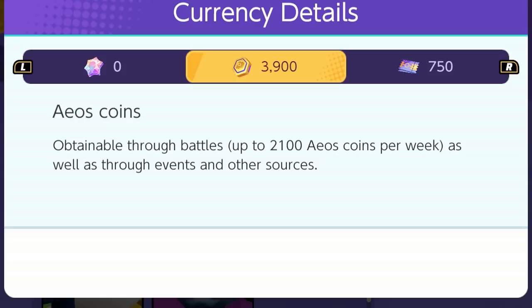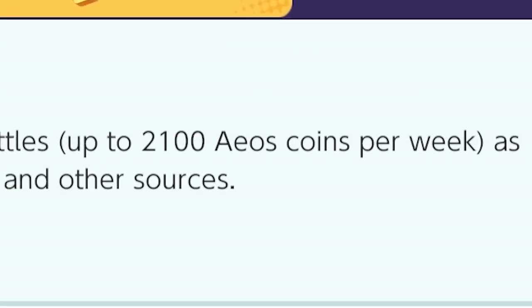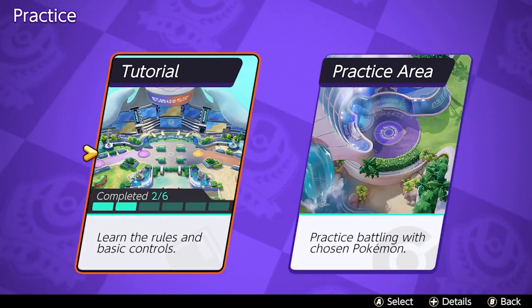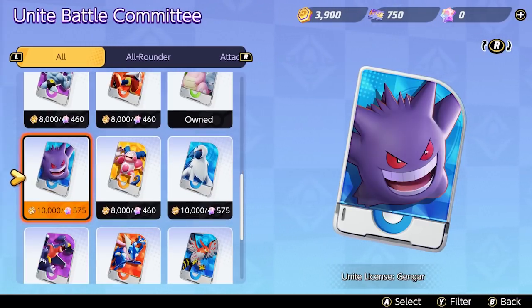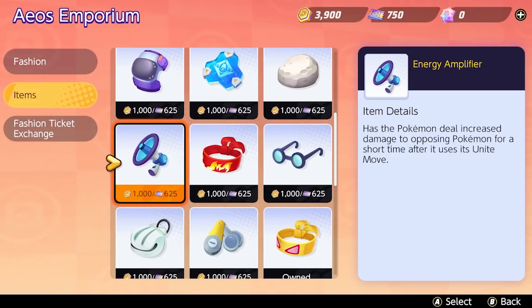First, you've got your EOS coins, the most basic currency. You get these from completing challenges, level up rewards, and after every match, though you get a pretty small amount — I was only getting 40 coins for wins and 20 for losses in the normal 10-minute mode. There is a weekly cap of 2,100 coins that can be earned for completing games, but coins earned from challenges and leveling up will not count towards that 2,100 weekly limit. You can also get a pretty fat chunk of coins for completing all of the game's tutorials. EOS coins can be used to purchase some essentials: Pokemon and held items — the only two things you absolutely need to enjoy this game.